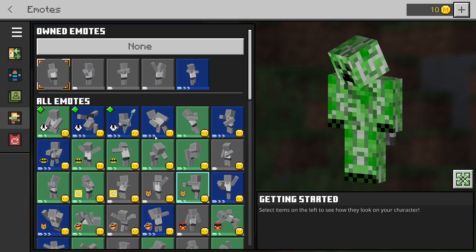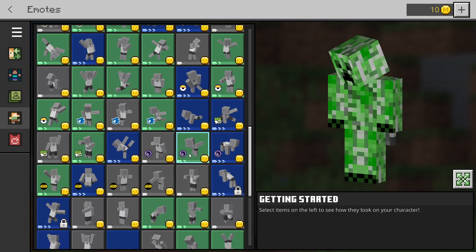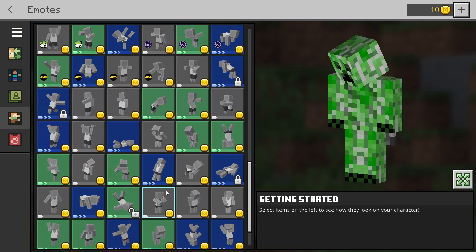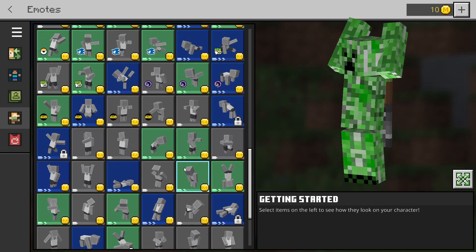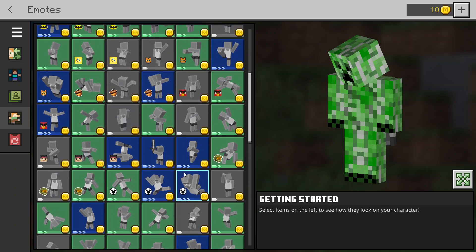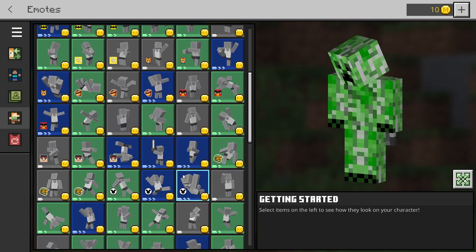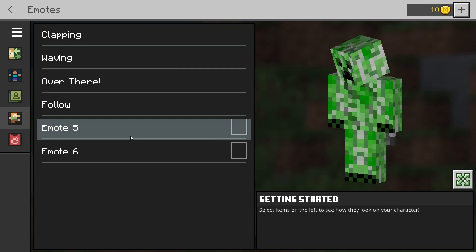Next is follow. These are all the follow ones here - exactly the same again, loads and loads of different choices. You can pick whatever ones you like the look of. There's not really much more to say - you've got loads to choose from.